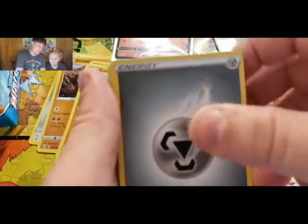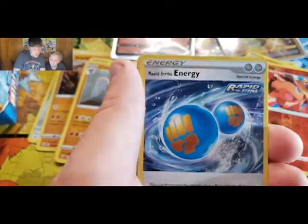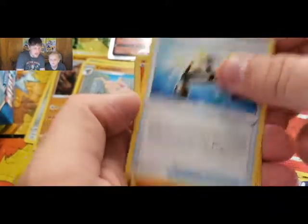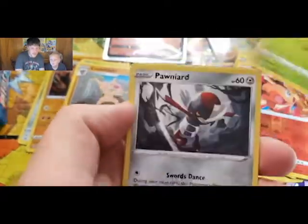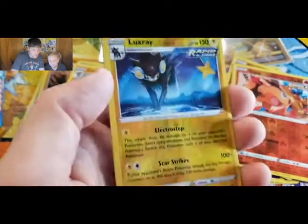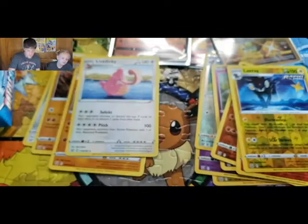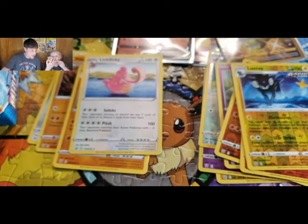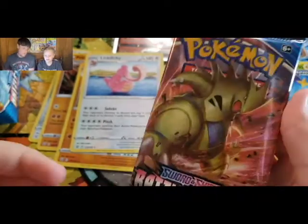Solid green — Riley's just gonna get all the pulls. I don't mind as long as she gets good pulls. We got a Metal Energy, a Cactus, Rapid Strike Energy, XP Share, Scolipede, Shinx, Cacnea, Timbur, Luxray reverse, and a Lickylicky — back to back double rare packs!